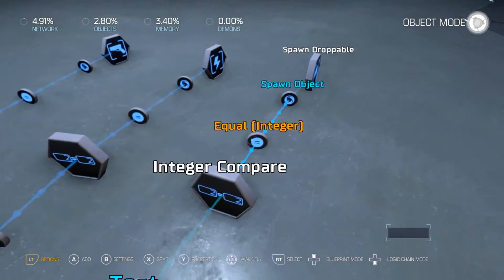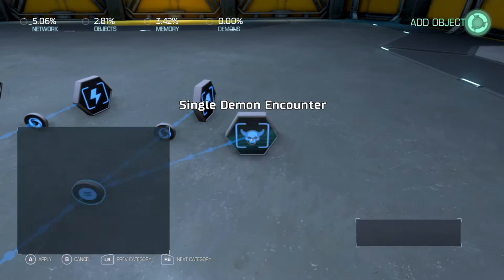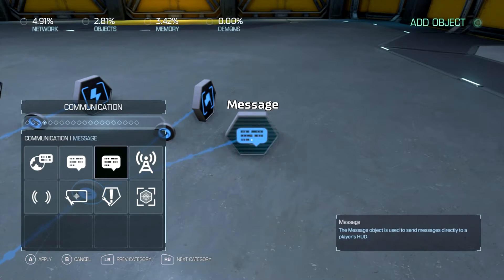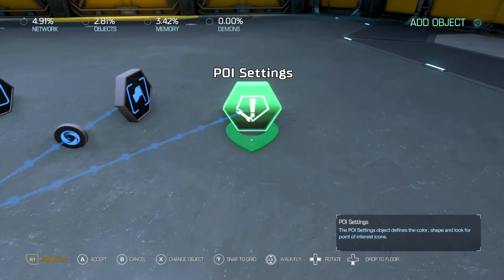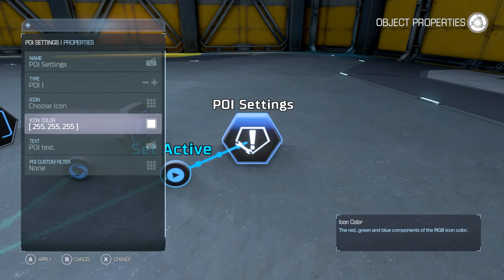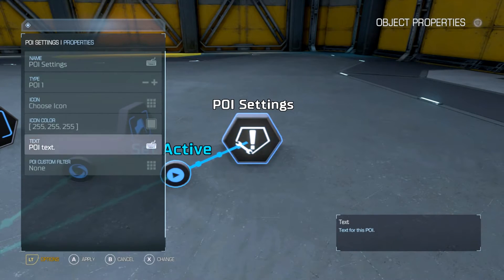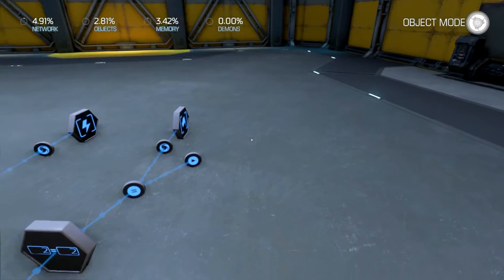Now if you want to have certain text on these things, what you do is go to the POI settings, and here you can edit the text that you want for the symbol and stuff like that. There you go, that's how you make that work.